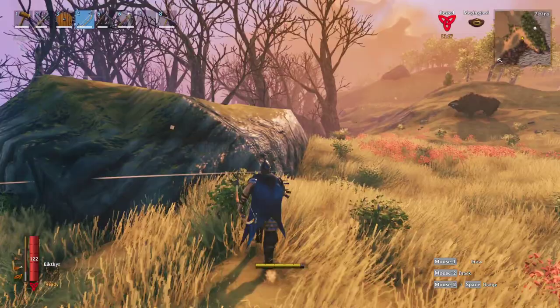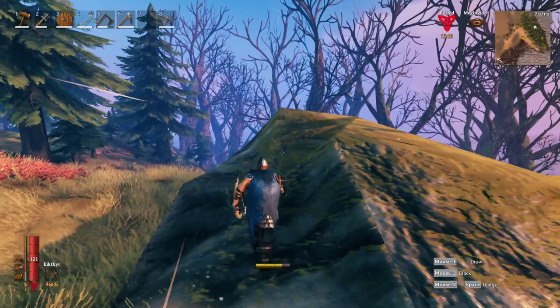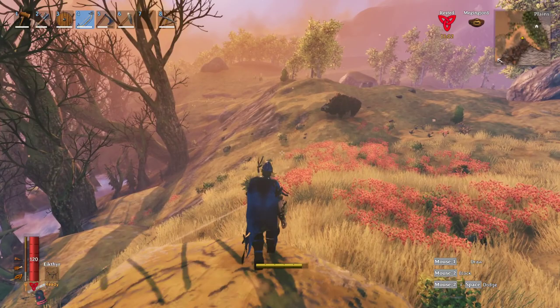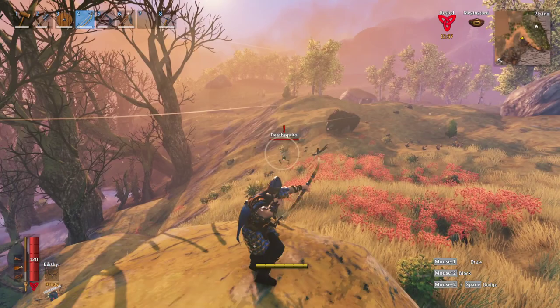Let's see if we can find one more. Let's see if one will aggress us here. With the Death Skeetos, they like to fly up and around you and then kind of dive bomb you. We hear the goblins somewhere — that's what we're trying to avoid. I don't want to get close to that locks either.